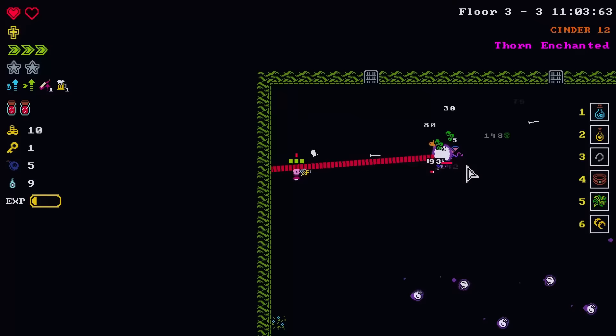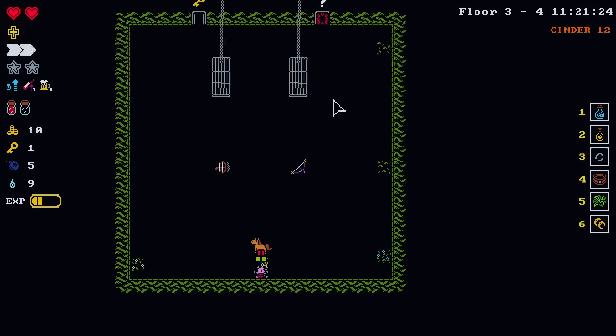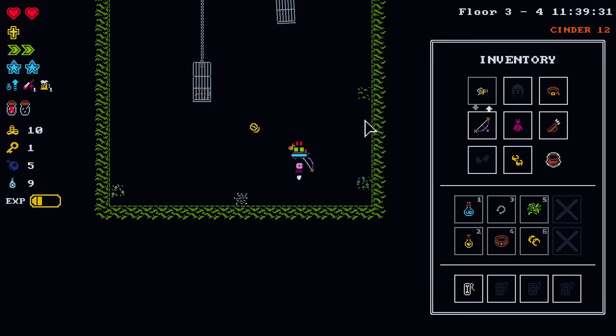Bingle bongle — they bingle and they bongle but they don't involve dongle. I'll look at other weapons. I've got to preserve my key. A star bow — non-triggered lucky hit triggers a star fall. That is better for what we're doing right now this second. But I still want to try to do stuff with the bee.